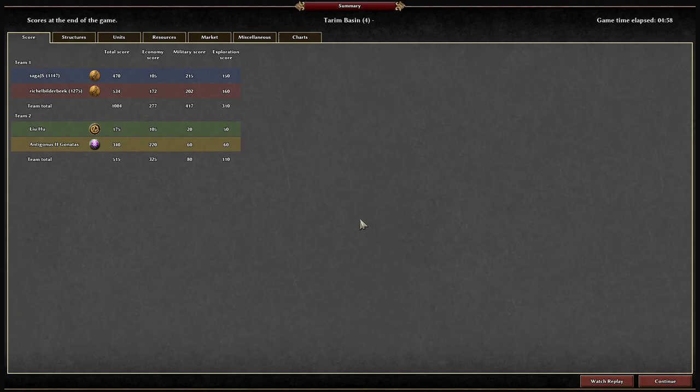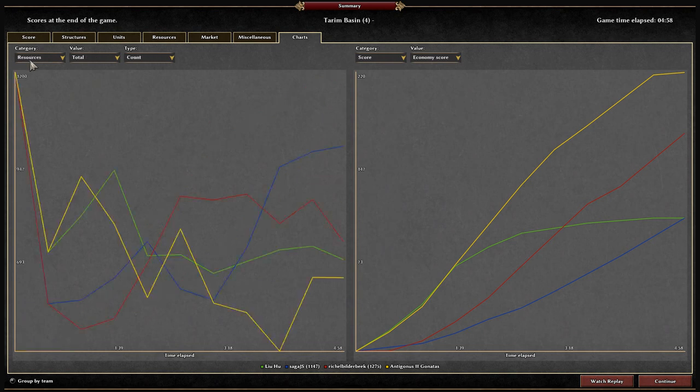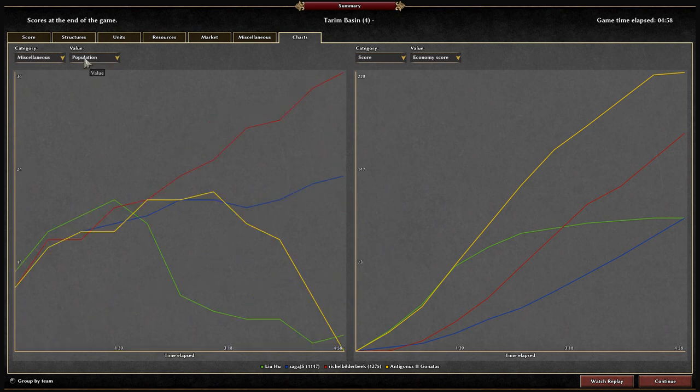Let's see if I can take a look at the statistics — you can see this nicely. I am red. Looking at the population size, you can see that I go up and up and up, whereas the green opponent was already down to zero units. Alright, this is how you do a Slinger Rush. I hope you enjoyed the video and I wish you a very good day. Bye.